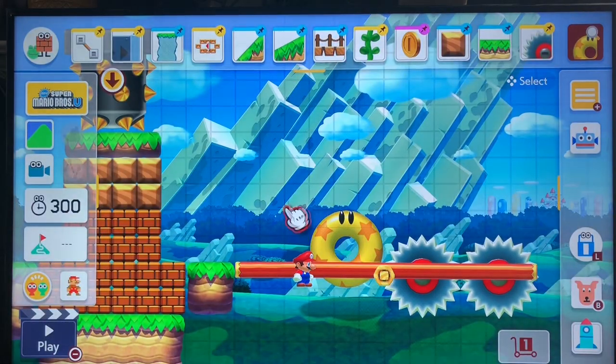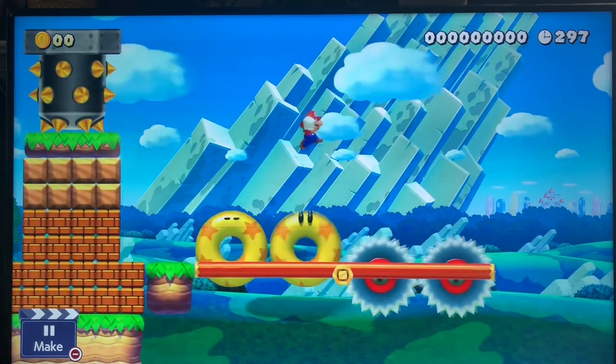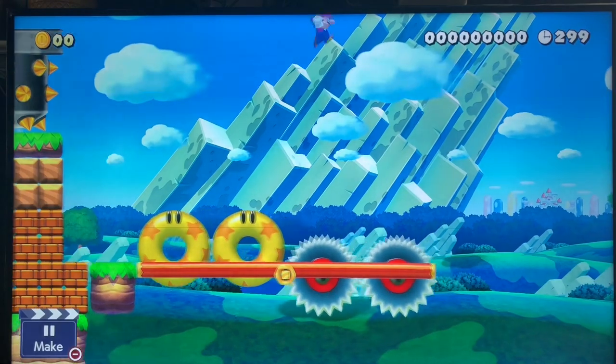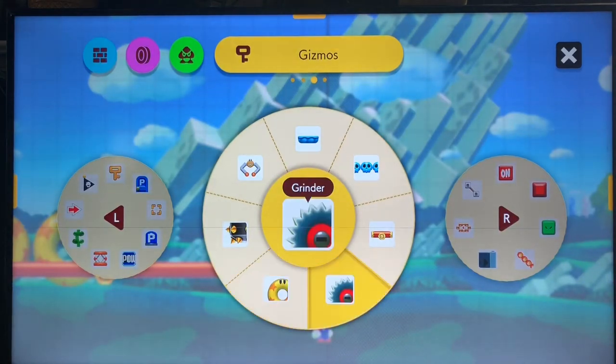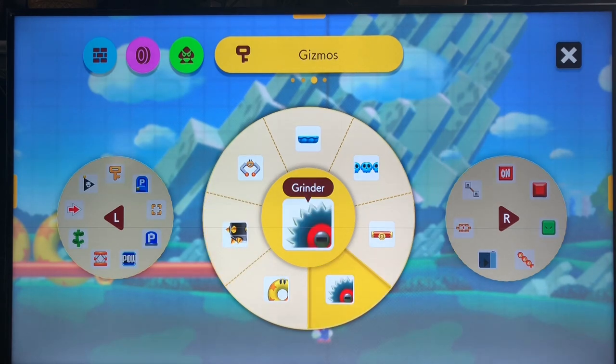Next we have the bumpers. These bumpers will help escort around the grinders. You can't jump very far with bumpers — which is kind of a shame. But if you hold the jump button, you can jump a little bit farther. After the second bumper, if you're at the very edge, you might land right on the tip of the next grinder, so be careful.